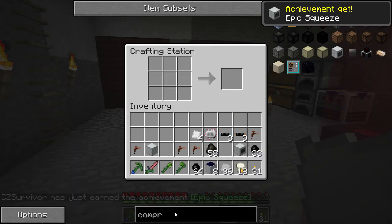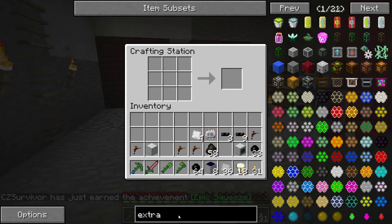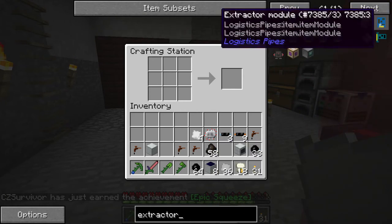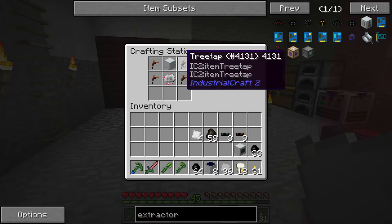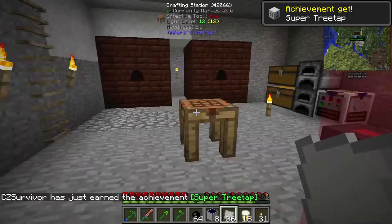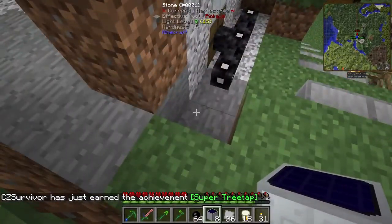Apparently someone's dog's going to bark. I can't shift-click the extractor because tree taps aren't stackable — that's a wonderful bug. And there we have an extractor. First of all, we're going to put the solar panels on the outside and I've got a bunch of achievements.